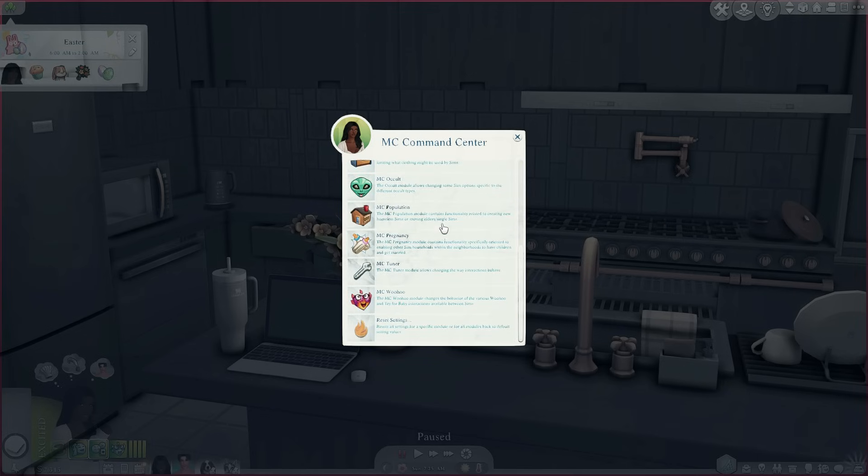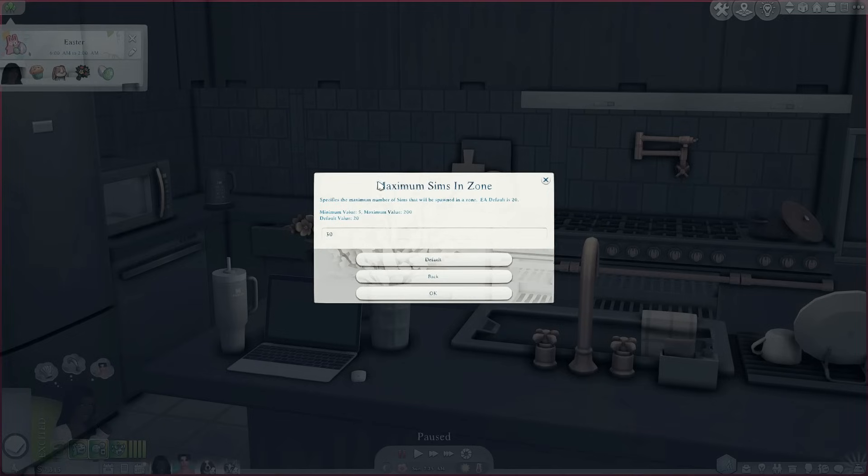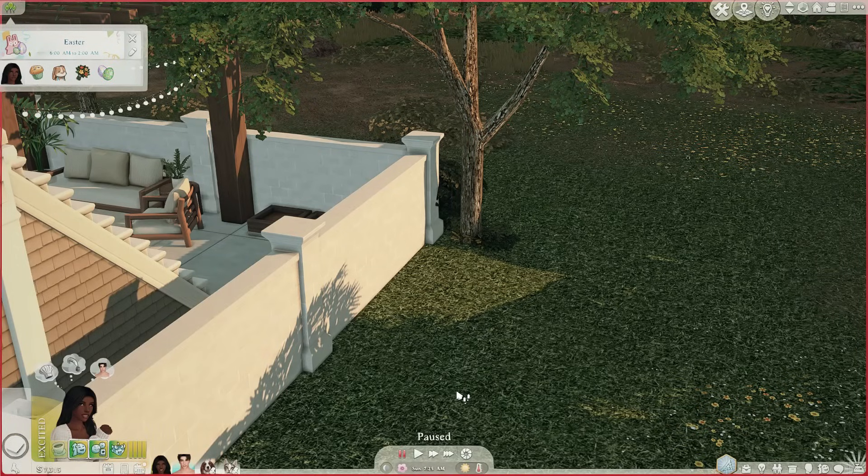The third thing I like to do is go into MC Population Settings and fix the maximum number of sims allowed in a zone. Go to MC Population, then Other Settings, and you'll see 'Maximum Sims in Zone.' I currently have mine set to 30 — that's left over from my old computer — but since I'm on a new PC I'll switch it to maybe 40 to 50 sims. This is great because sometimes there aren't enough sims on a lot, especially for a nightclub. MCCC is a must-have with so many modules to explore.